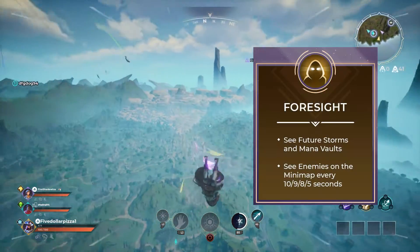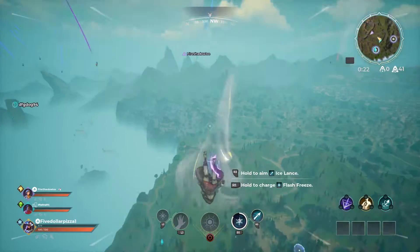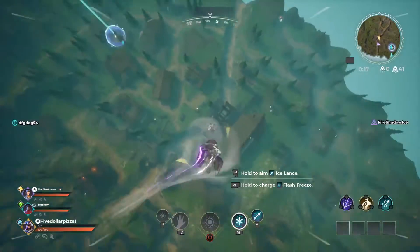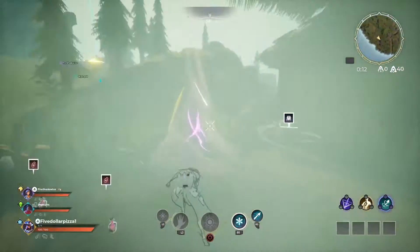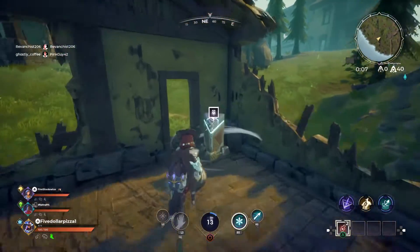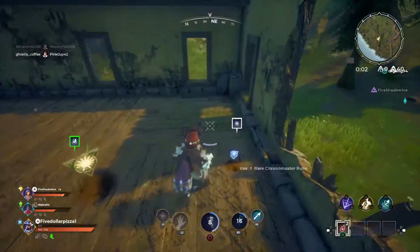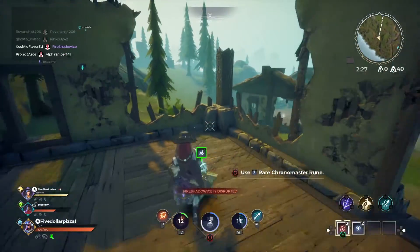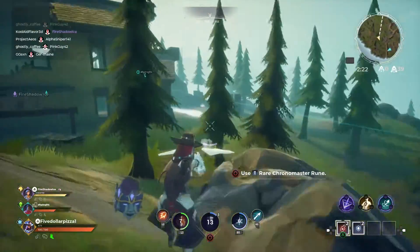Foresight, on the other hand, comes from the Body Talent tree and costs 2 points, giving players the ability to see future storms and mana vaults on the mini-map. Most importantly, in my opinion, the best part of Foresight is the ability to see enemies on the map as well. While the cooldown is a bit long in the beginning stages, it can still be very viable, not only to you but also to your team, making Foresight useful as a supporting role. The more scrolls you read to level up Foresight, the shorter the cooldowns will become.